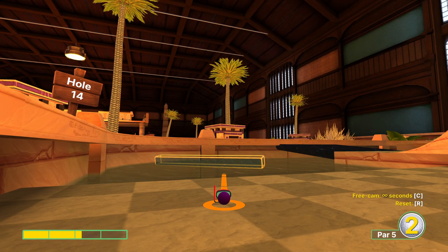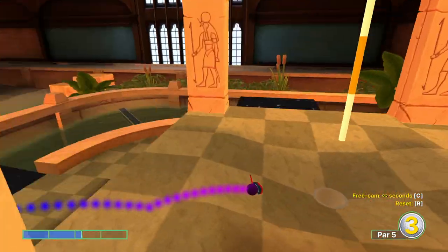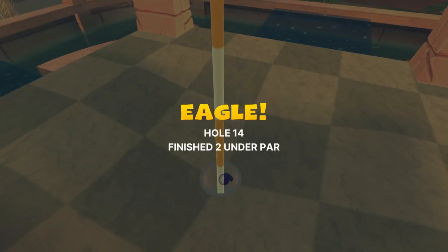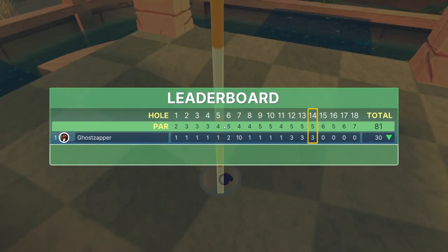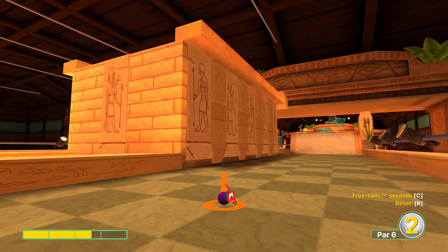Next hole, hole 14. About two and a sixth, two and a fifth power, aiming at the right side of this. We want to hold jump as soon as we start going, then wait until we can get close enough to the hole for one, and then jump out again. That is exactly what was happening there in that quick shot.